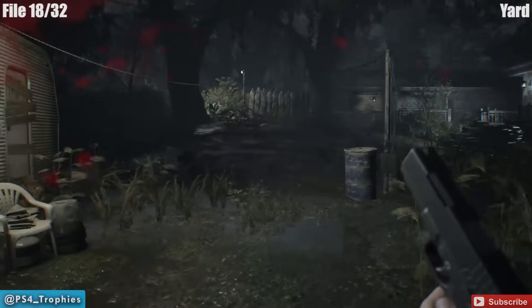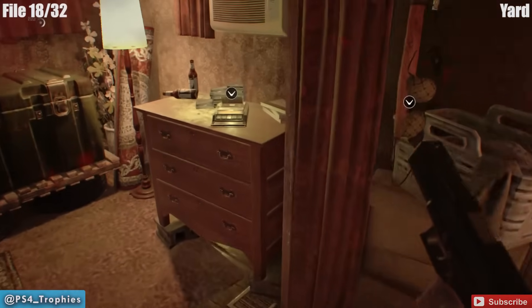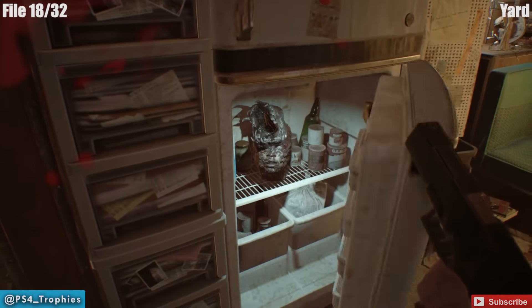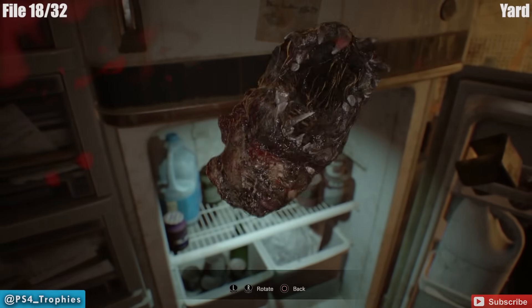Back in the yard there's a new collectible that wasn't there before — it's going to be inside the refrigerator. The collectible is actually inside the refrigerator: open it up, grab the head, turn it around, and hit the X button.